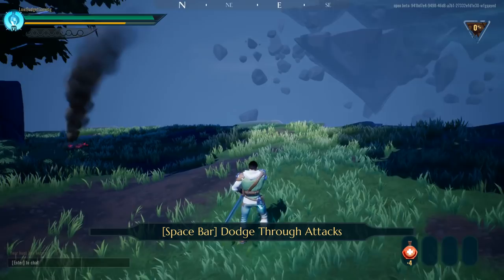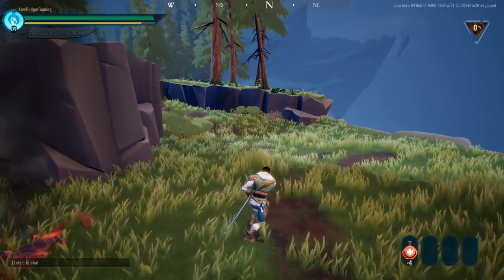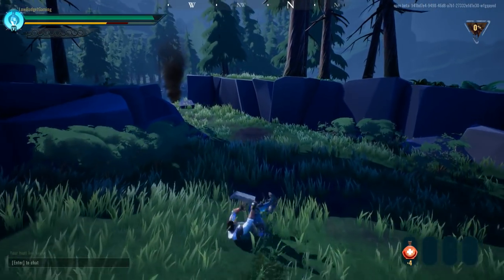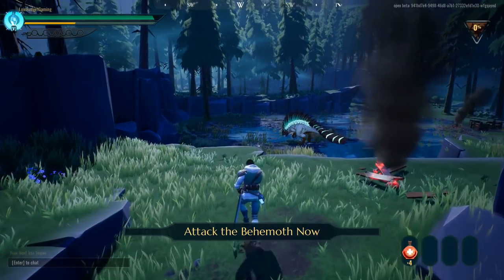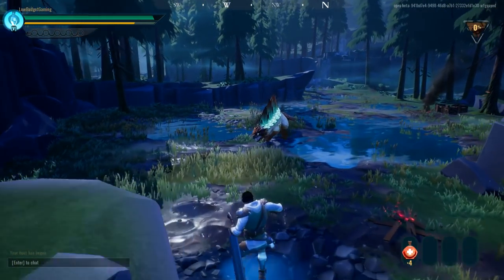With proper timing you can dodge right through a behemoth attack and escape unscathed. This is the annoying part — how do I jump? There's only a dodge roll basically. So this game is all about rolling. I can spot that as well. Okay, behemoth — let's do this.